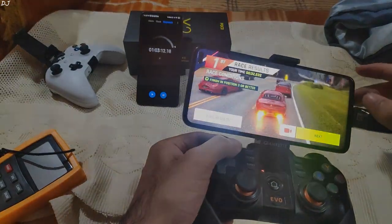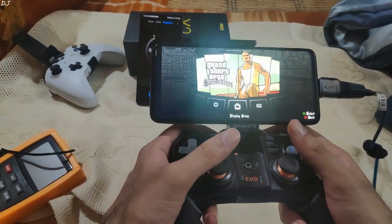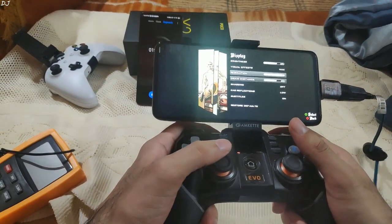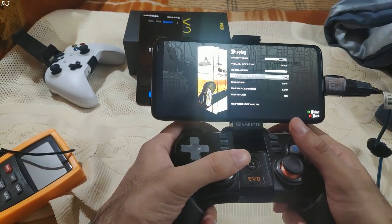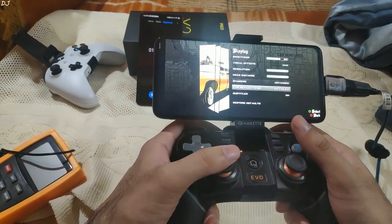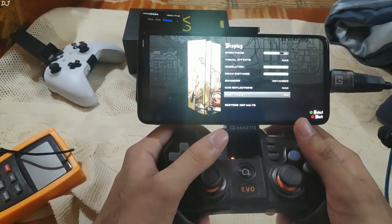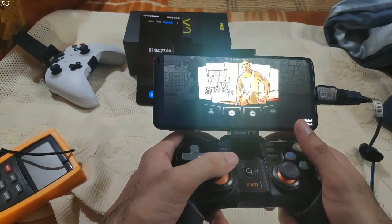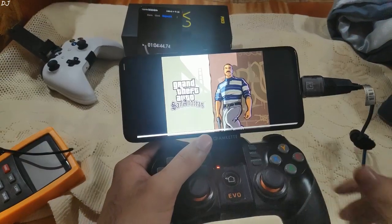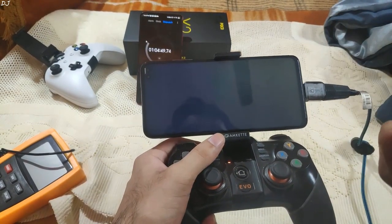Let's start GTA San Andreas. For GTA San Andreas, visual effects are set to max, resolution set to 100 percent, draw distance set to 100, shadows set to advanced, power reflection set to max, and subtitles enabled. Let me remind you, brightness is still set at 100 percent. The phone is able to keep temperatures at around 37.5 degrees Celsius.